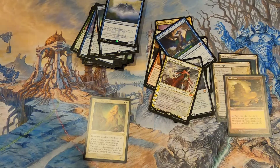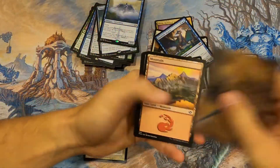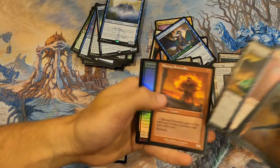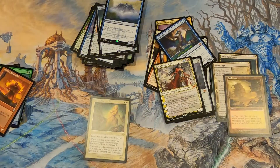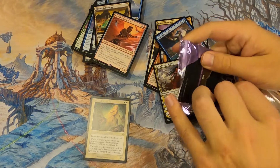We keep getting four fetch lands per box — if this ends up being four that would be so sick. Brazen Borrower, Riptide Laboratory — okay, that's a fine pack. Dumpster fire pack — I'm imagining a bunch of wizards. This is the last pack — moment of truth!